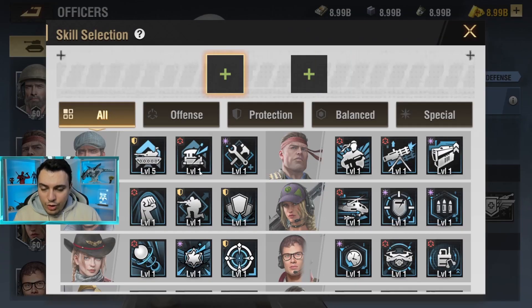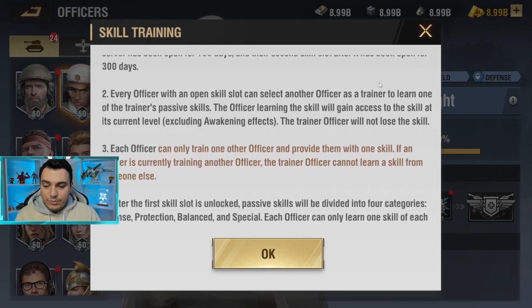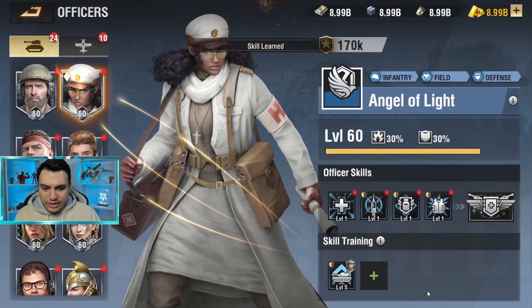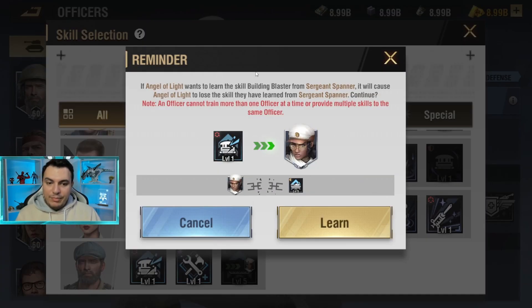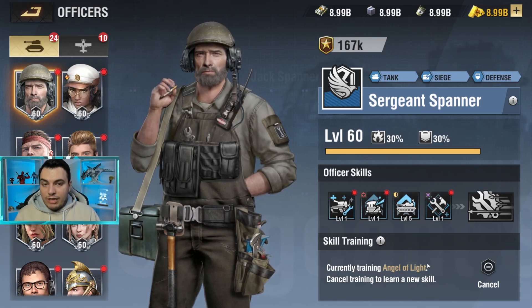Now let's talk about what the trainer limitation means in practice. If an officer is currently training another officer, that trainer cannot learn a skill from someone else. For example, if we learn a skill from Spanner, Spanner disappears from the available trainer list — we can't learn from him again without breaking the first connection. Here, Spanner is currently training Angel of Light, so you cannot take any other skill from him. You can cancel it, but that will break the existing skill link.